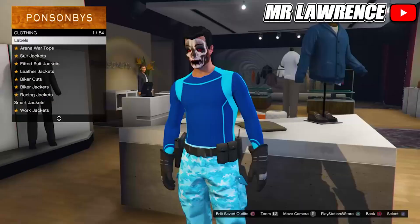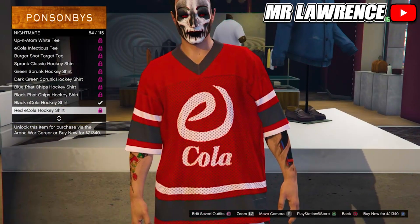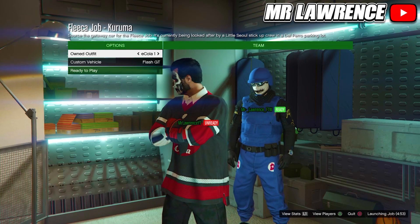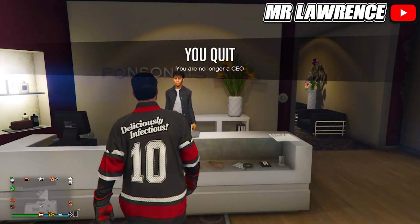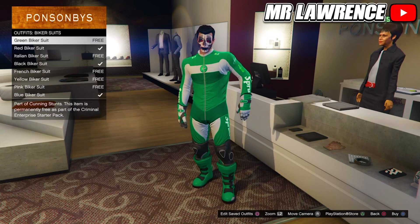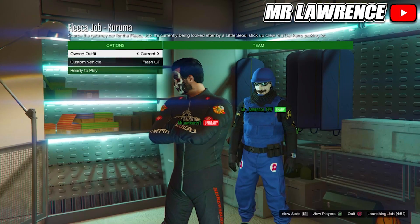Then go to Tops, Arena War Tops, Nightmare and equip one of these Ecola tops, then just do the heist merging again. Delete Ecola 1 and continue. Now resign as a CEO and save this outfit in slot number 17. Then go to Biker Suits and equip the Black Biker Suit — this is for the gloves, so if you want you can also equip a different biker suit. Merge them through a heist. Delete Black Invis One and continue.